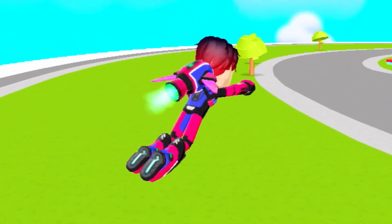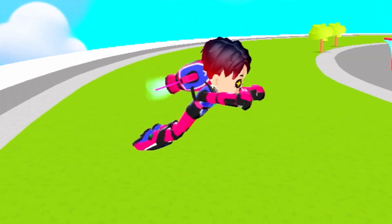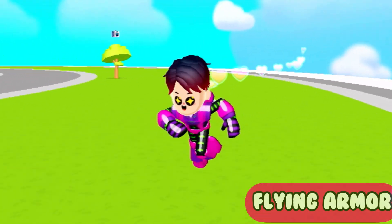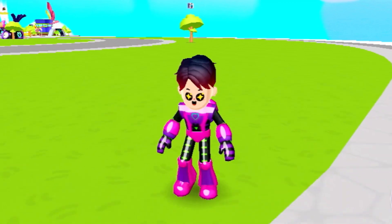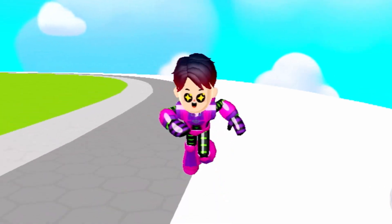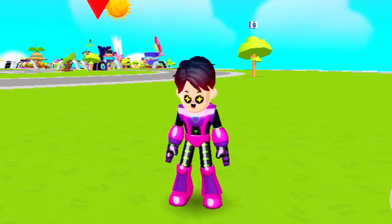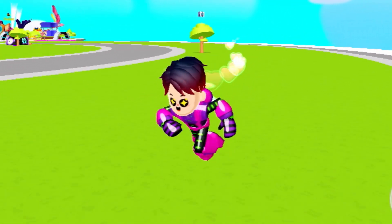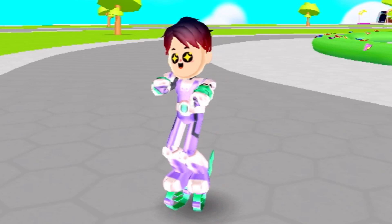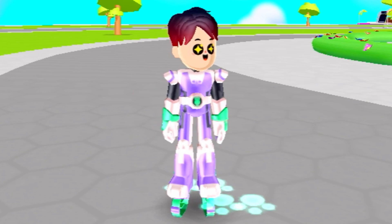Moving on to the classic zero gravity armor — one of its most important features is that it makes you fly. Here we have another flying armor, but this one is special because it was the first flying armor ever introduced to PKXD. This armor also has two colors — the orange color I'm using right now.